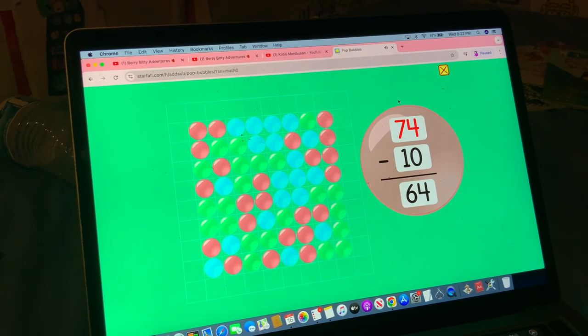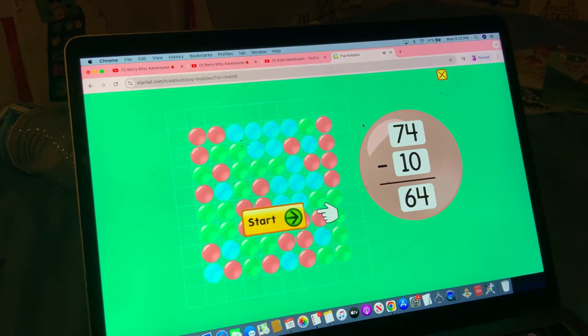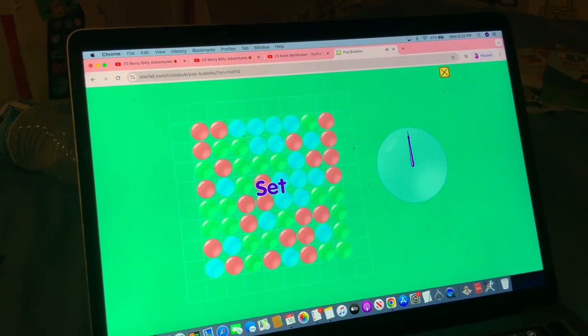74 minus 10 equals 64. Round five. Ready, set, go.